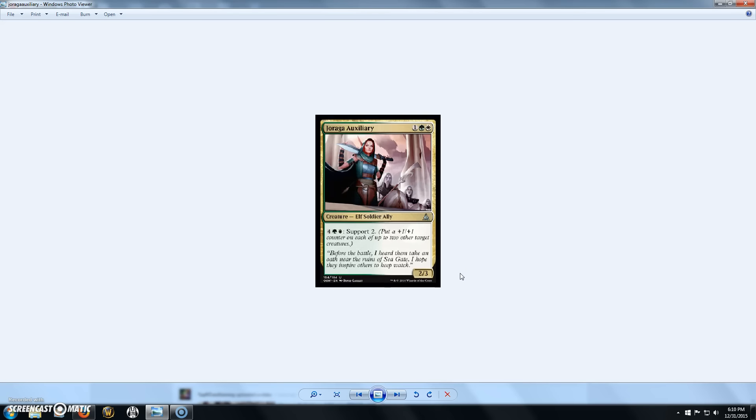Now into the Uncommons — we have Jiraga Auxiliary, a 3-cost 2/3 Elf Soldier Ally with Support 2, activated by paying 4, a green, and a white. Pretty vanilla card. You can start beefing up your creatures in the late game, but most of these Commons and Uncommons don't really draw Derek and my interest from an EDH standpoint. We just wanted to cover the spoiled cards. Some rares are really nice for EDH, but some of these lower-rarity cards might be good in Standard or other formats.